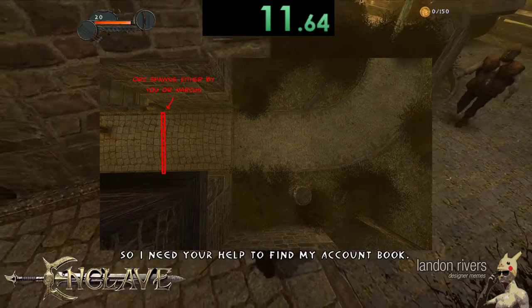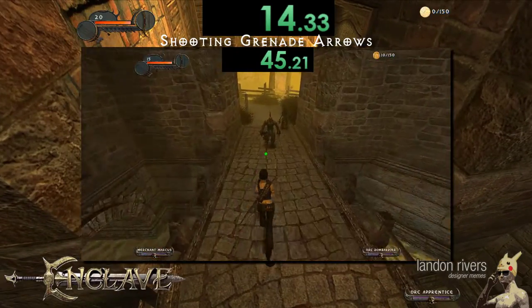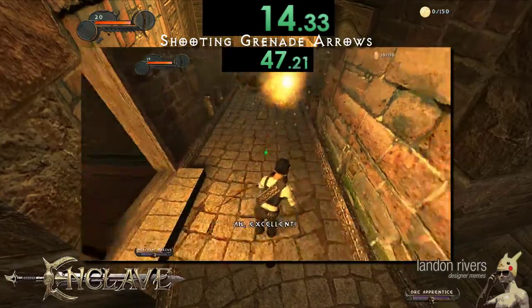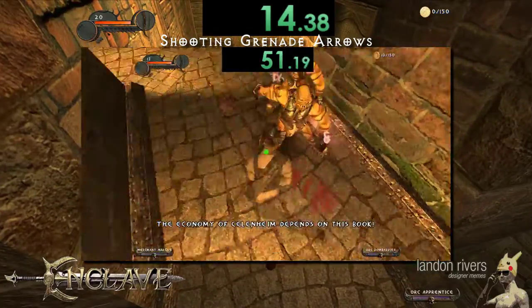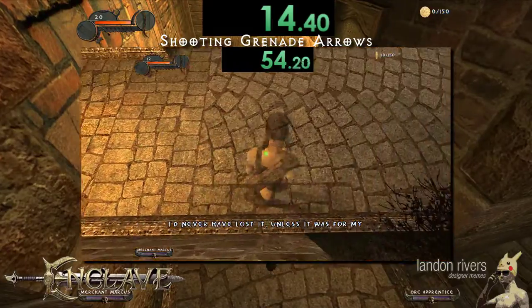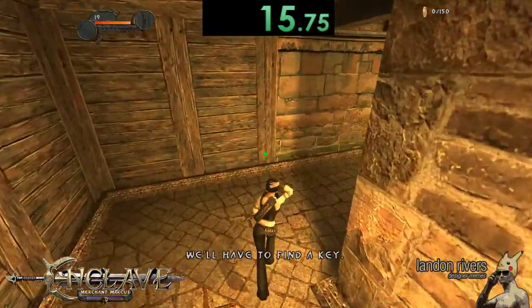As soon as you or Marcus walks on the beginning of the bridge, an orc will round the corner. With a grenade arrow, a surefire way to ensure damage or basically a kill against an unarmored foe is to aim the shot at the ground underneath them, as the arrows do splash damage as well as regular damage. It's much harder for grenade arrows to whiff than a regular arrow because of this.